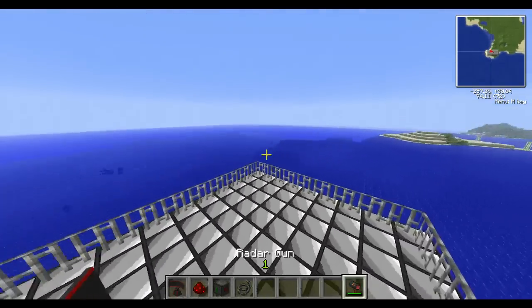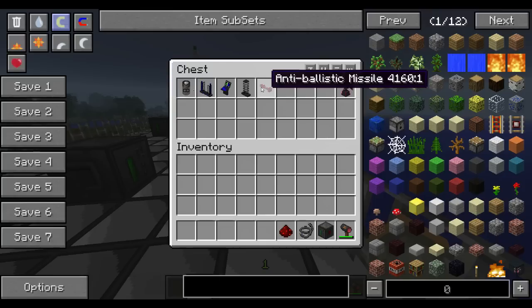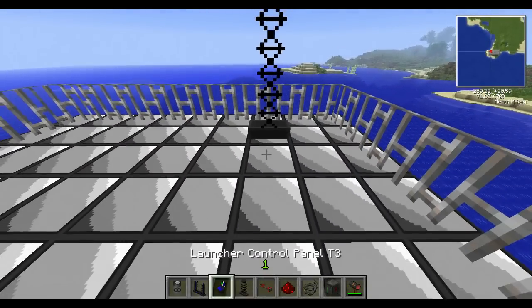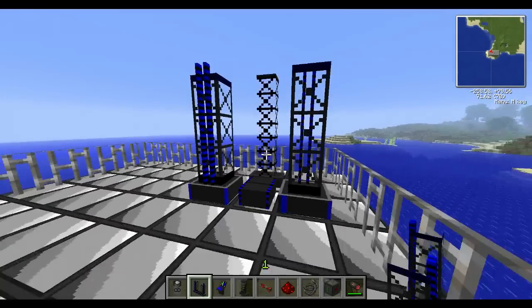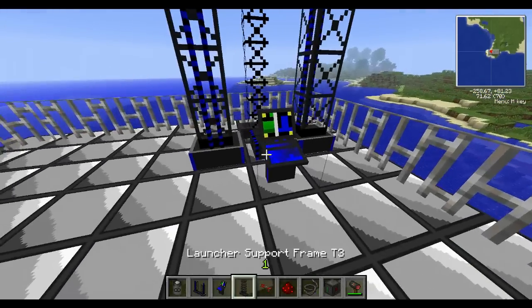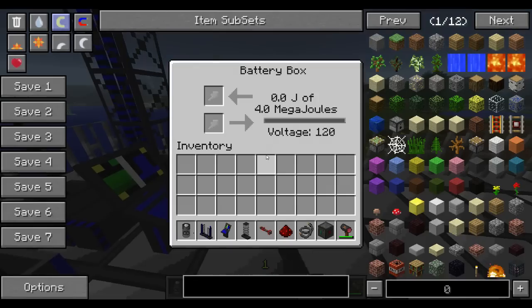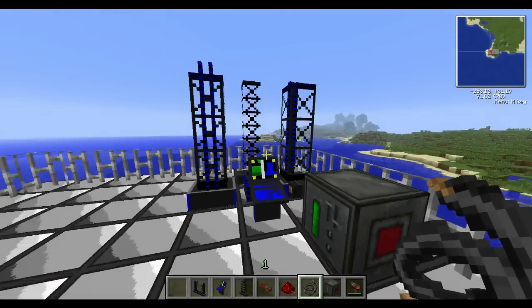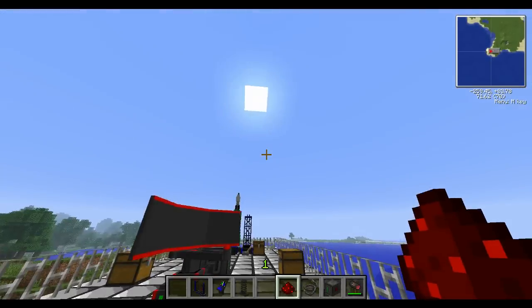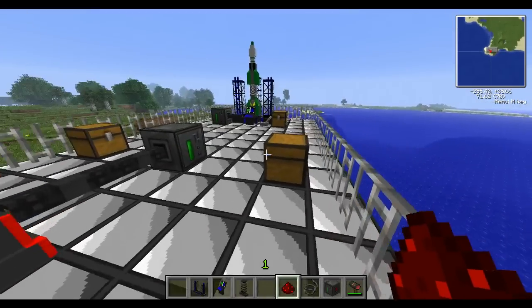Now I'm going to get the anti-ballistic launcher and set it up. Using a tier 3 system here, you set it up as you normally would, just using this support for that extra stability. Power this again — I'm going to use the infinite battery. I'll put that down and connect it, because this will emit a resistant pulse when a missile is in its boundaries and then that will fire the missile.